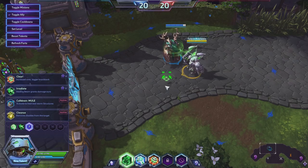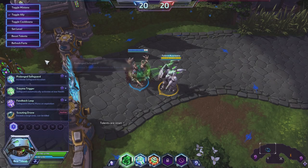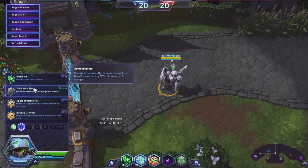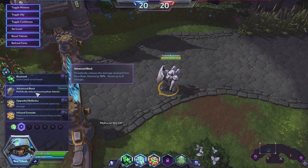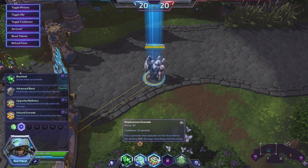Holy shit. That's from our Q ability, so we can't really test it much unless we toggle in our bot Furion. This shield should stack five times on bot Furion — and yeah, that's a hefty shield. That stacked up incredibly quickly.